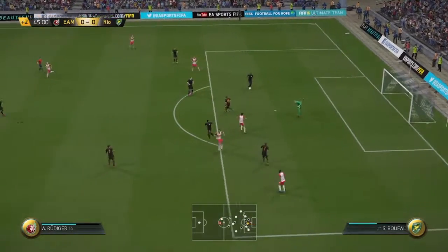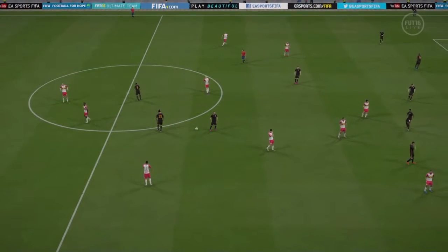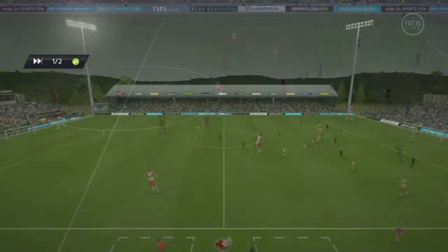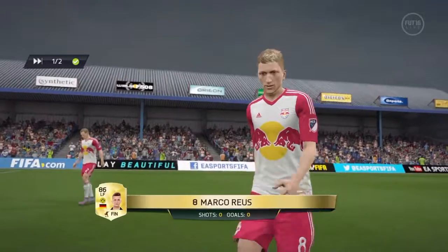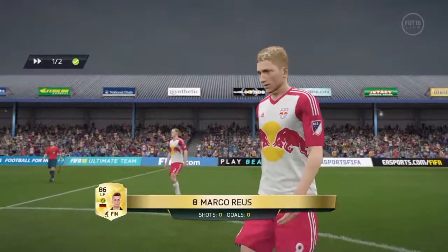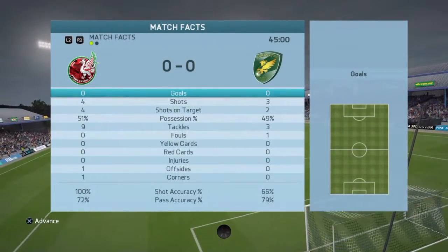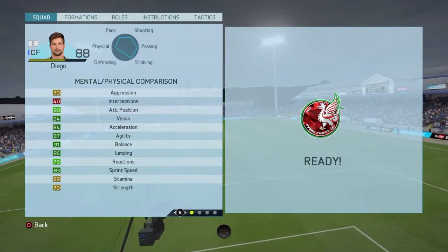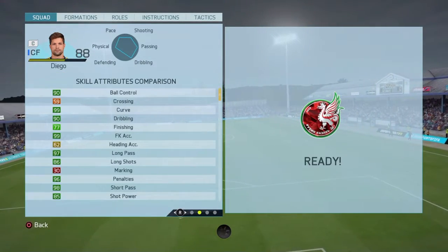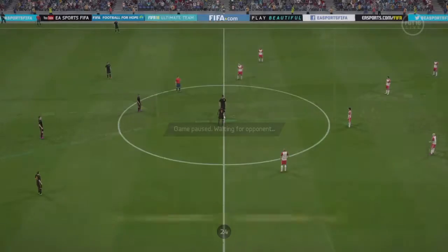Nothing is working out with Diego — come on. Guys, you're seeing I'm getting the chances, they just don't want to go in. Missed an open net — pretty much an open net. I need to try and see what's wrong with this Diego. I'm doing everything as I always do. Let me check his stats: 91 balance, 70 strength, 89 curve. What's his finishing? 77 finish — that's not that bad. He has 99 free kick as well.